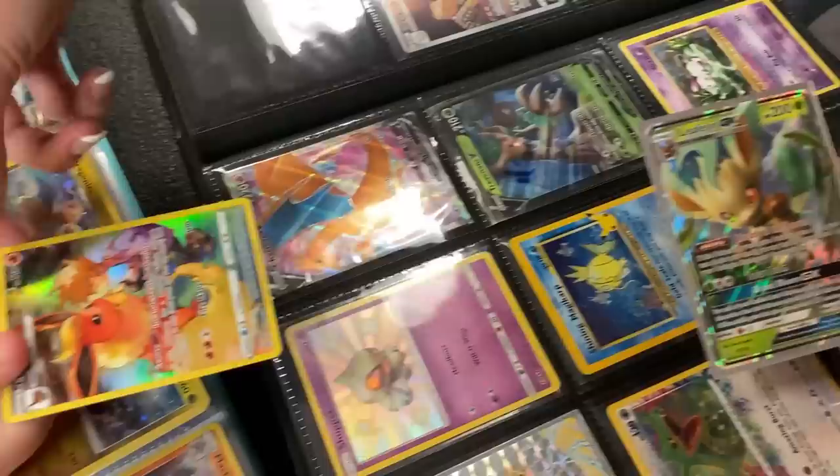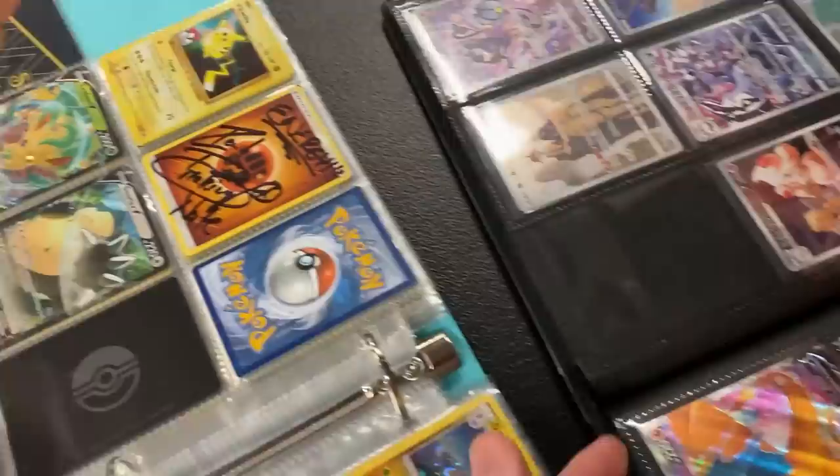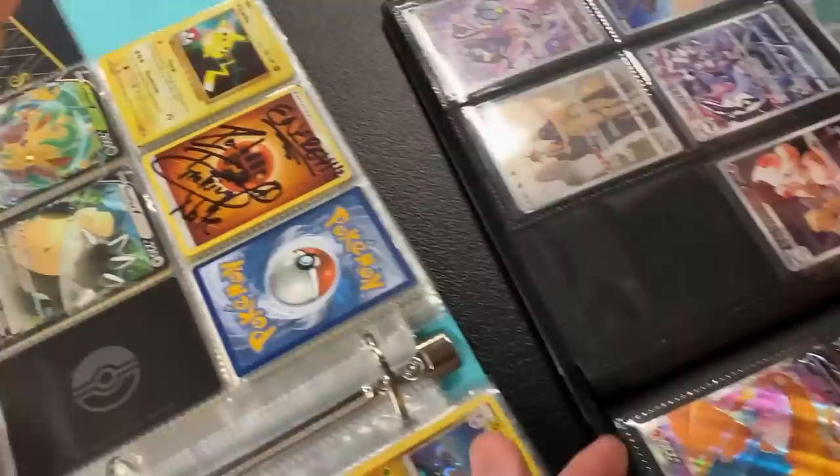All right, what are we trading here? So we're trading the Leafeon GX for the Flareon. Okay, we're good with this. Yeah? All right, there you go — the Leafeon GX is now in your collection. You sure you don't want to trade that up there? I was going to trade you the entire binder for that one card, but I guess no.